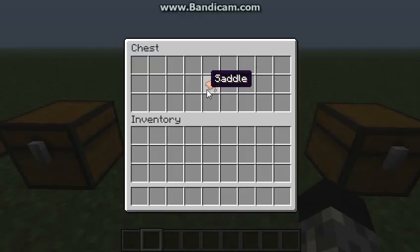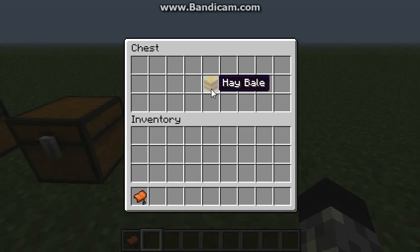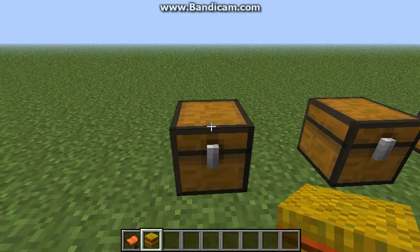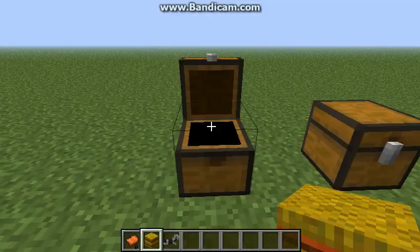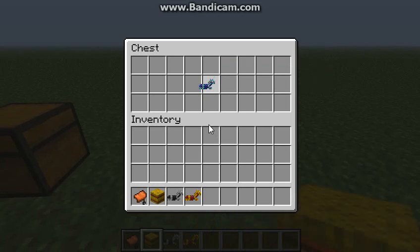We have the Saddle — that's a basic saddle. We have the Hay Bale. I'll show you what these do after we tame a horse and I'll show you guys how to do that. We also have the Iron Armor, the Gold Armor, and of course the Diamond Armor.